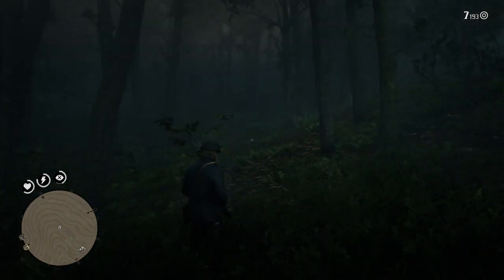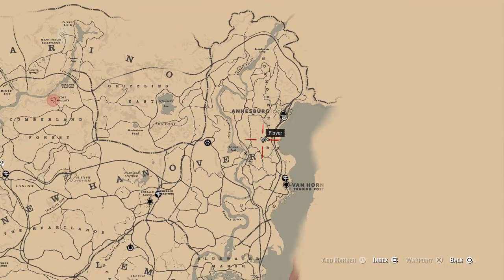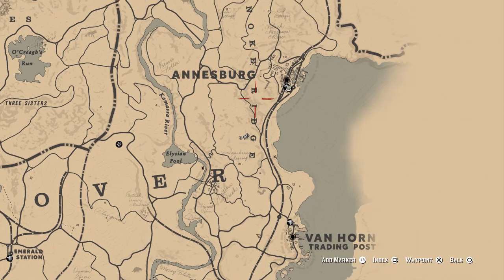So we are in this area here — let me show you where we are on the map. We are right by Ainsburg and Van Horn, it's in between those two. See this little road going right around here? If you're inside this little road, you're in the right place to find foxes. This is probably one of the most dense places they can be found across the whole map.